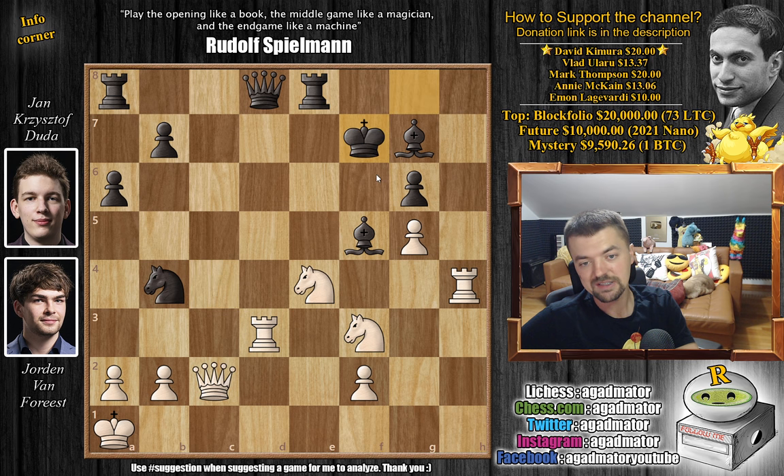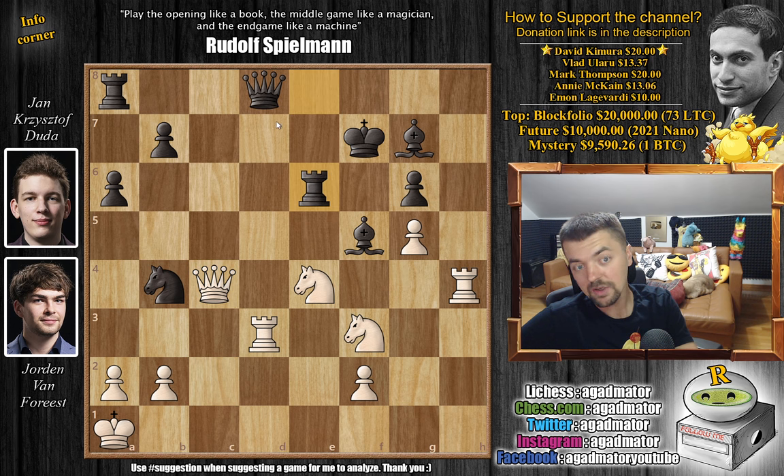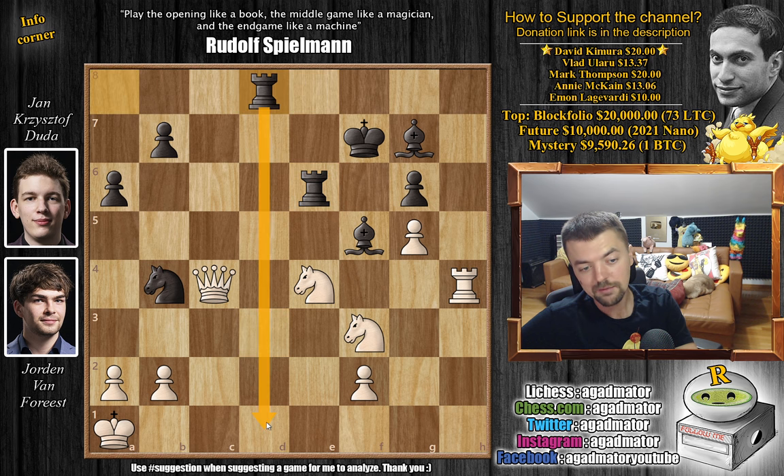However, in the game Duda played King captures on f7, and this is a bit different because Black now has to give up the Queen. We have Queen to c4 with check. And now — Rook to e6. Duda is offering a full Queen here, but there are a lot of pieces waiting to be captured after that Queen is off the board. Rook captures on d8 is the only good move for White. We have Rook captures on d8. Now Duda is threatening checkmate after the Queen blocks.